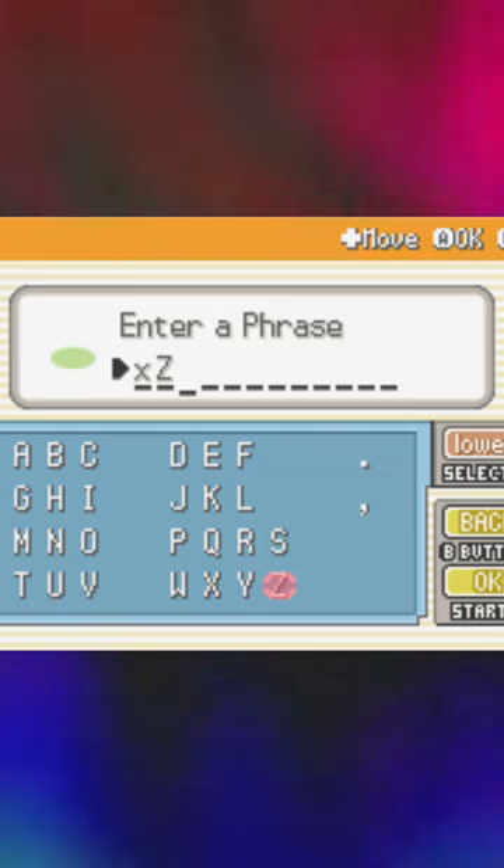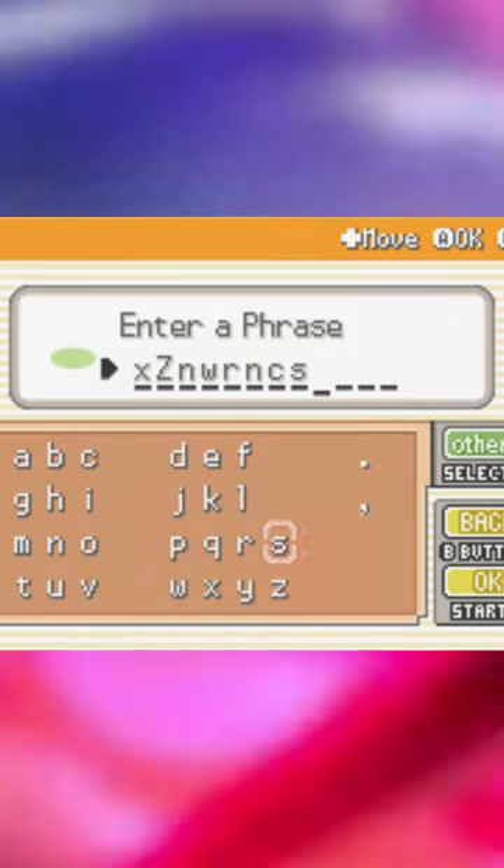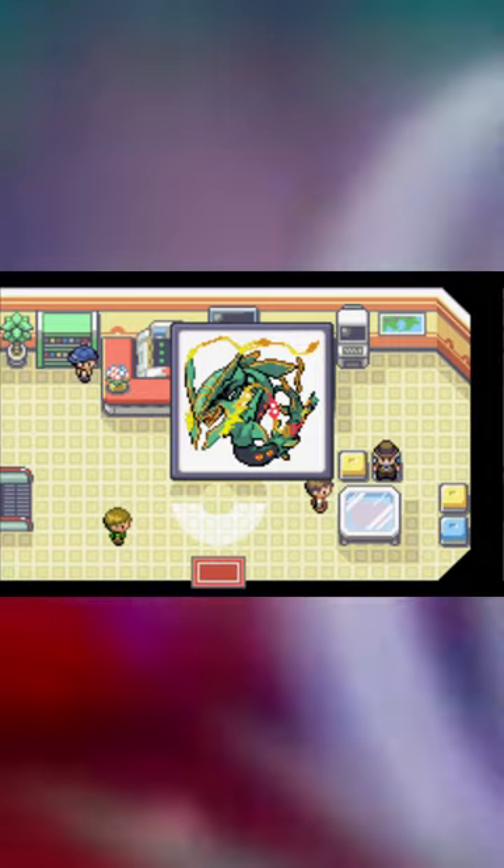After that, go ahead and put in the code XZNWRNCS. And there you go, you have your Rayquaza.